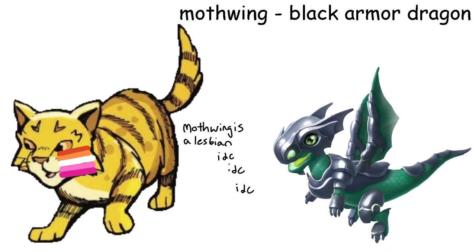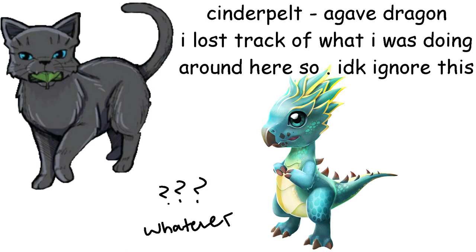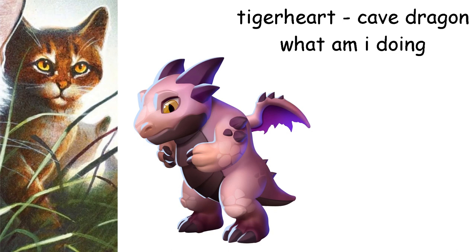Cinderpelt is an Agave Dragon. I don't remember why I gave her this one — she is not shy nor timid I guess, but whatever, we'll just roll with it. Tigerheart is a Cave Dragon. Once again I forget why I gave him this one, maybe it was because of color — though I pictured Tigerheart as a darker color, and this dragon is borderline purple.